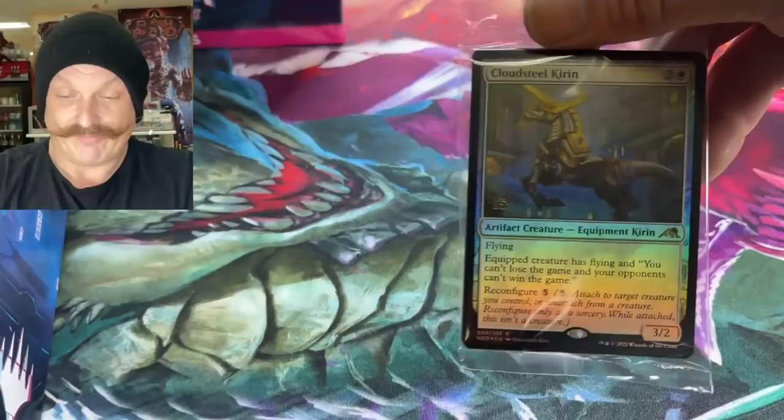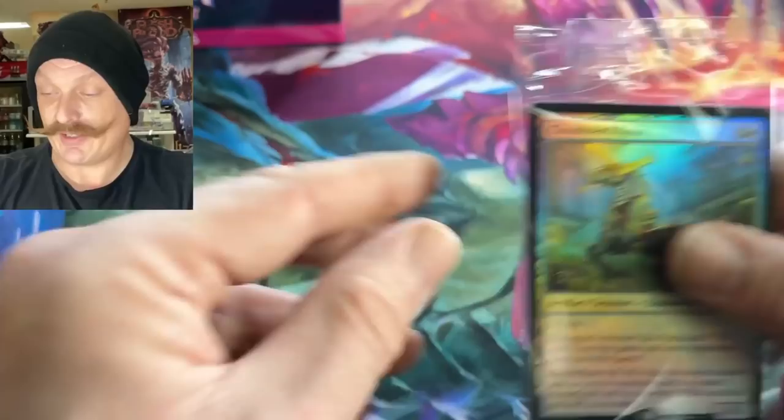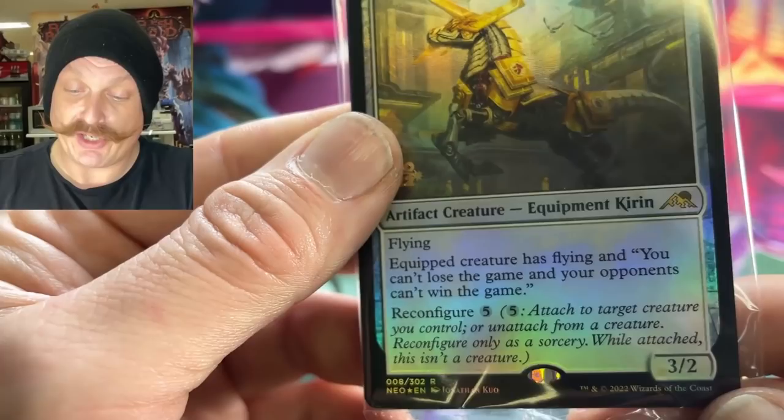Pre-release is this Friday, February the 11th. And then you can get your draft and set boxes that day. Full release is the 18th coming up. Here we go. All these will be available on tabletopgiant.ca for pre-order.